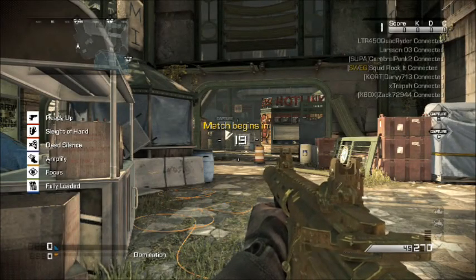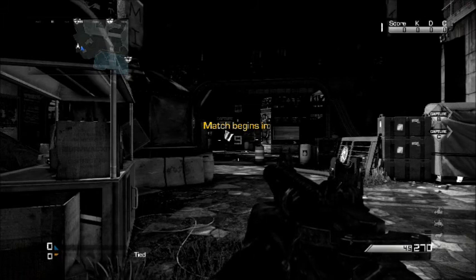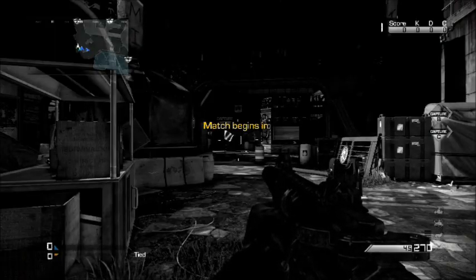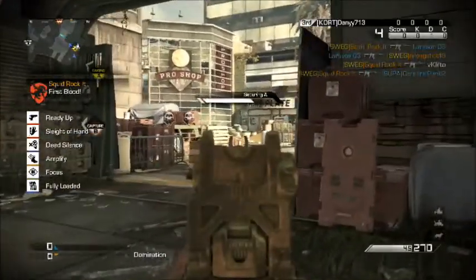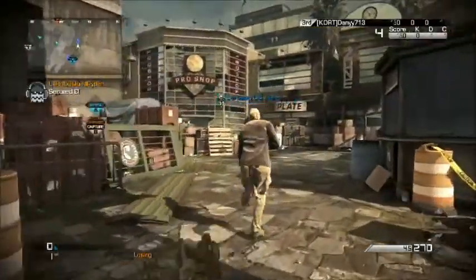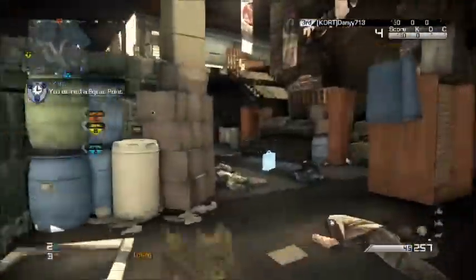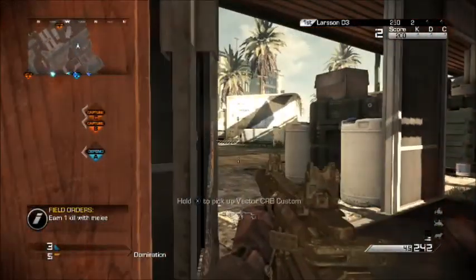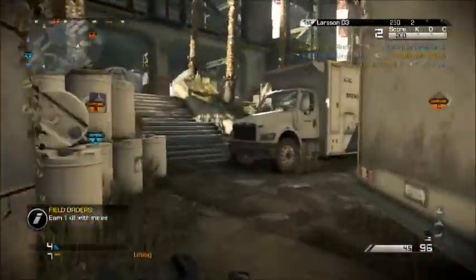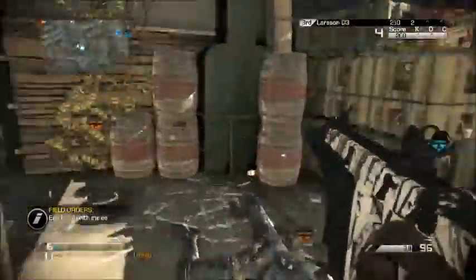Hey guys, it's me vclifto bringing you my eighth episode of my guide to success series. We're going to be talking about map awareness. This topic is so important because I've seen so many random people run the wrong way. Most people have no map awareness — they don't look at their mini map, they don't even have any idea how the map works. Let's talk about how to improve it because having amazing map awareness can secure easy kills, especially in public matches, and it can save your team in competitive gaming.